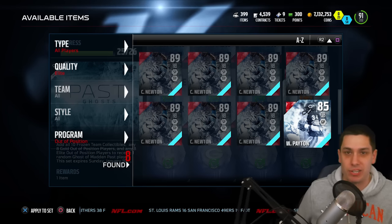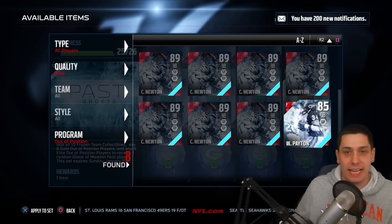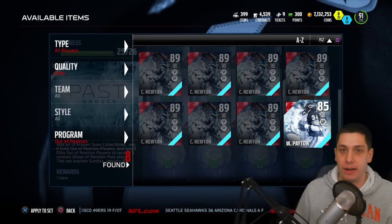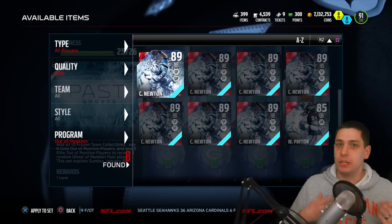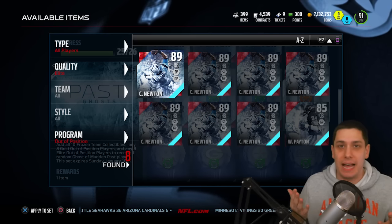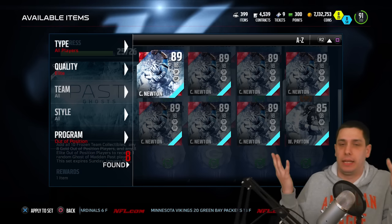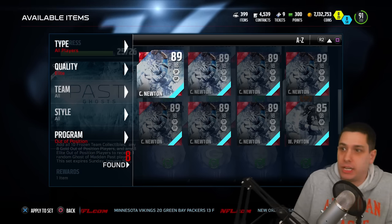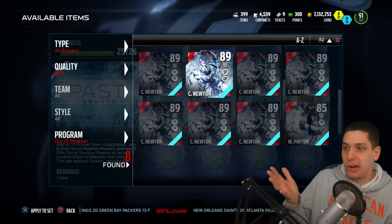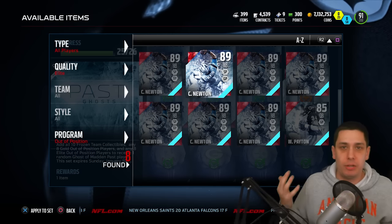Thankfully, I do also have this Walter Payton, which I'm going to be able to put into the set, and I'm going to do that in a later video tonight. But I wanted to go on here and show you exactly why I'm so frustrated with this set right now and why I hope that EA will actually fix this. Do one of two things, EA: number one, change the description of the set so that it says if you open it up in a gift that it's not possible to put into a set. Or number two — because when you're purchasing it you can't see what sets it can go into — make it so that these cards can go into the set, so that it actually is what the description of the set says: any elite out-of-position player. It should be as simple as that.